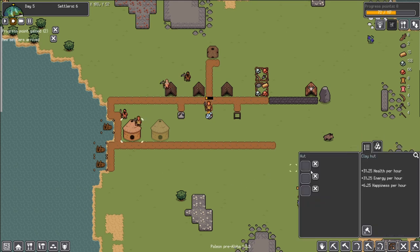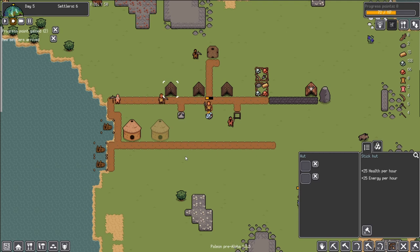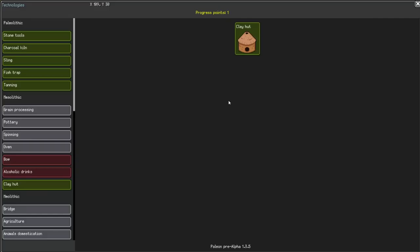As you can see, we can fit three people in the clay huts, so eventually we'll probably dispose of these. Right now we're just going to keep them as we continue growing.